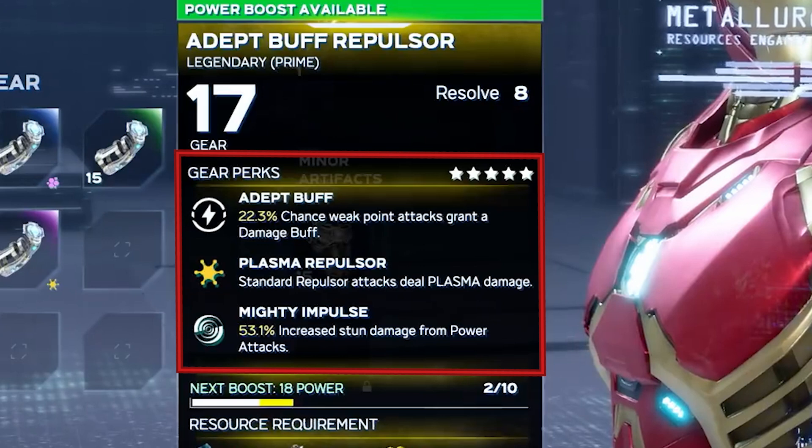In particular, I want to point out Plasma Repulsor. A lot of gear in the stream — but not all — has some kind of effect tied to it, in this case plasma. We can quickly tell what effect is tied to gear based on its symbol to the left. Those symbols are at the bottom right for each piece of gear if an effect is tied to it. But we will discuss each effect individually as we run into them throughout the War Table stream.